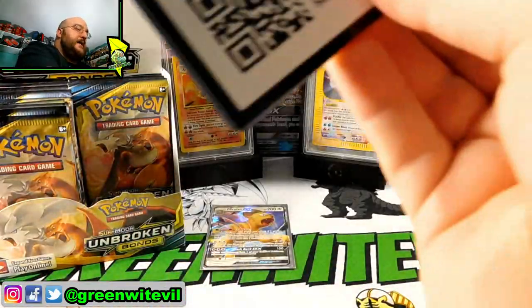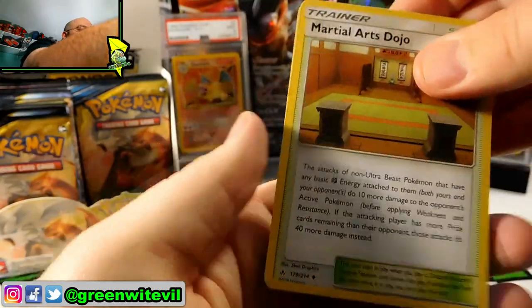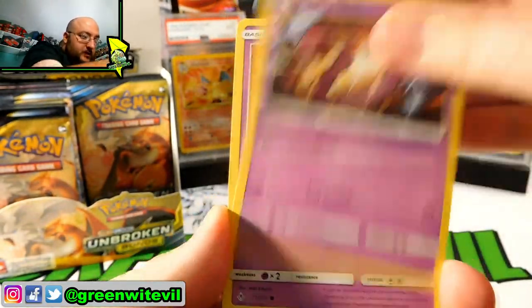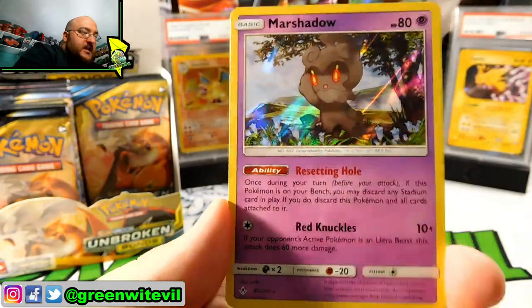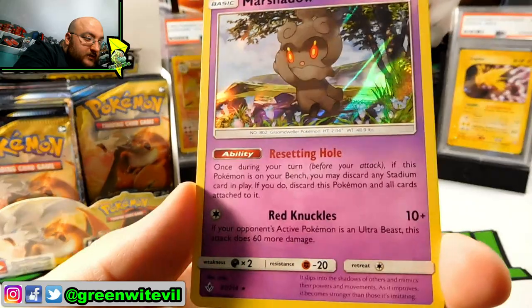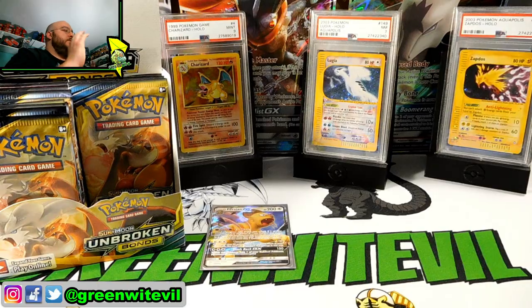Next pack in. Code card for you guys. Three to the front. We have Martial Arts Dojo, Fairy Charm, Poliwhirl, Ekans, Drowsy, Pikachu, Grubbin, Ghastly, Reverse Red's Challenge, and a Marshadow Holo. Just a regular Marshadow — nothing crazy, not as good as the one from Shining Legends, but Marshadow nonetheless.